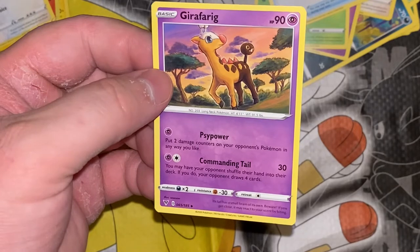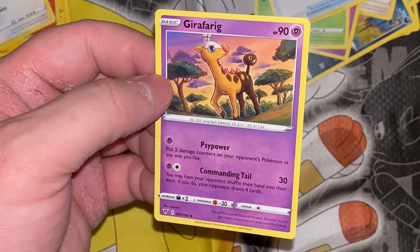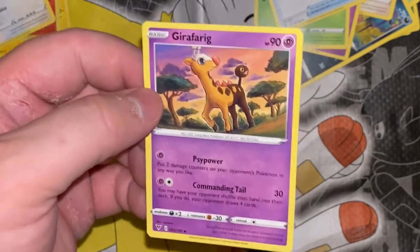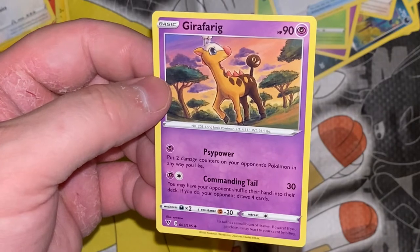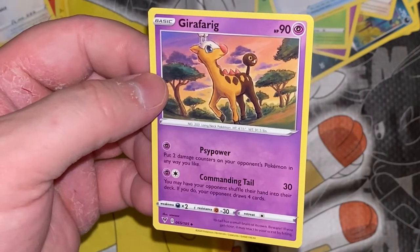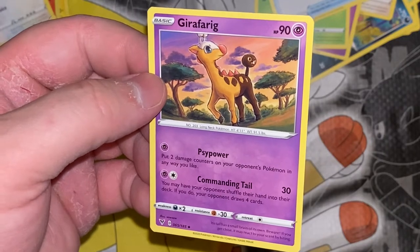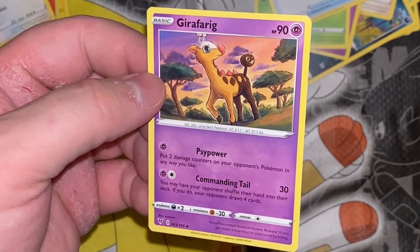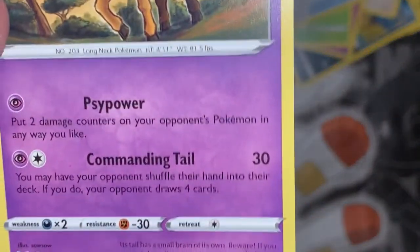Girafarig — Commanding Tail: you may have your opponent shuffle their hand into their deck; if you do, your opponent draws four cards. That's weird, because that's potentially good for them unless they have a lot of cards in their hand already. If it's like the other one where every time they take damage you draw a card, then it would be bad, but otherwise not great. Its tail has a small brain of its own — beware, if you get close, it may react to your scent by biting.